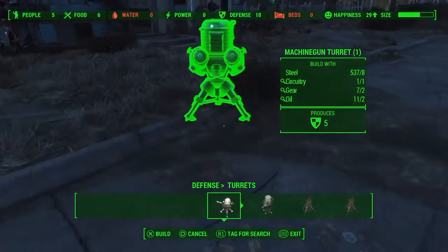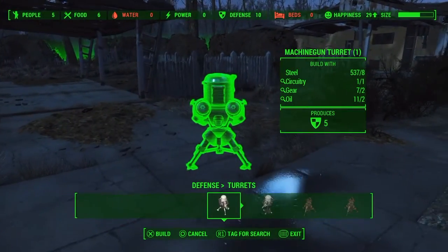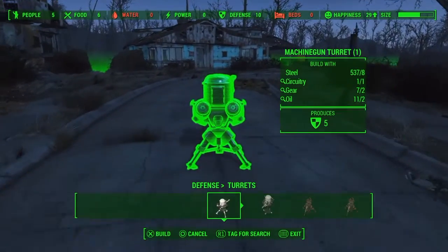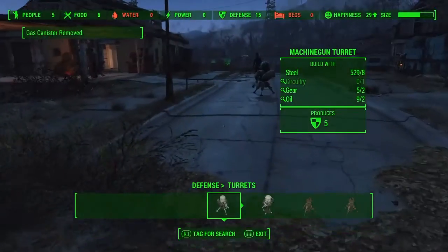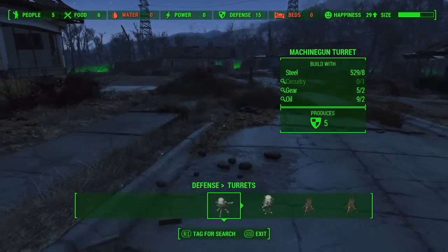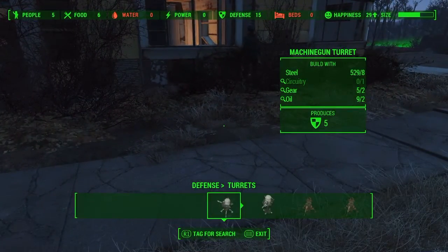Right now I built me some sentry guns, some machine guns. I'm setting them up. I've already got three or four out. If you're going to be in a community, you've got to have protection, so you've got to build you some sentry guns to set around the place. You've got to use the workshop to build fence to go around your community. The workshop comes in very handy for building, gardening, and creating your weaponry for the fence.